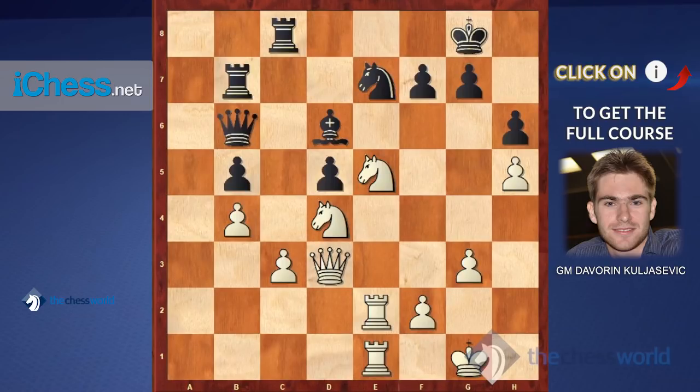Let's look at the next example. This is a game by Michael Adams with white. As you can see, this is a perfect buildup — his pieces have a lot of tactical potential, they're all centralized, and black really doesn't have any active play. But what about the tactical triggers? There are no undefended pieces for black; the king looks fairly safe on g8 — there is not really anything that indicates a tactical shot here.